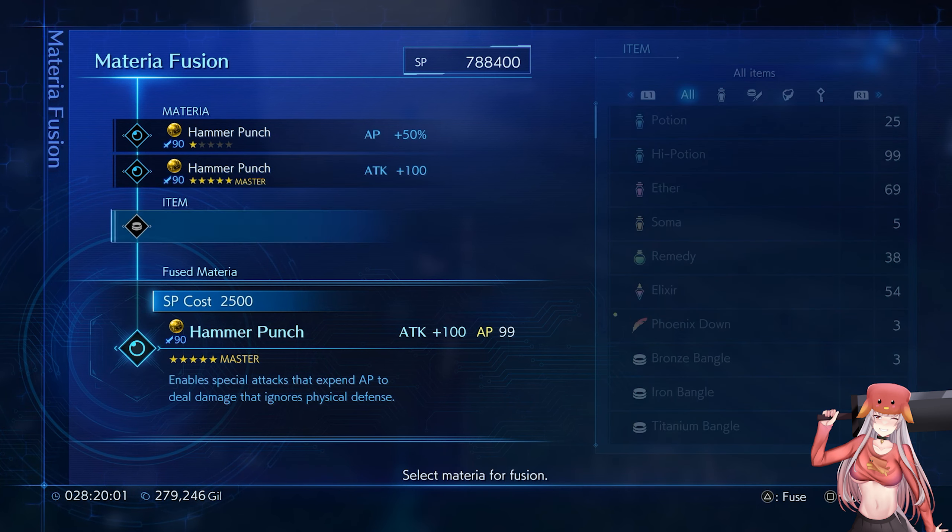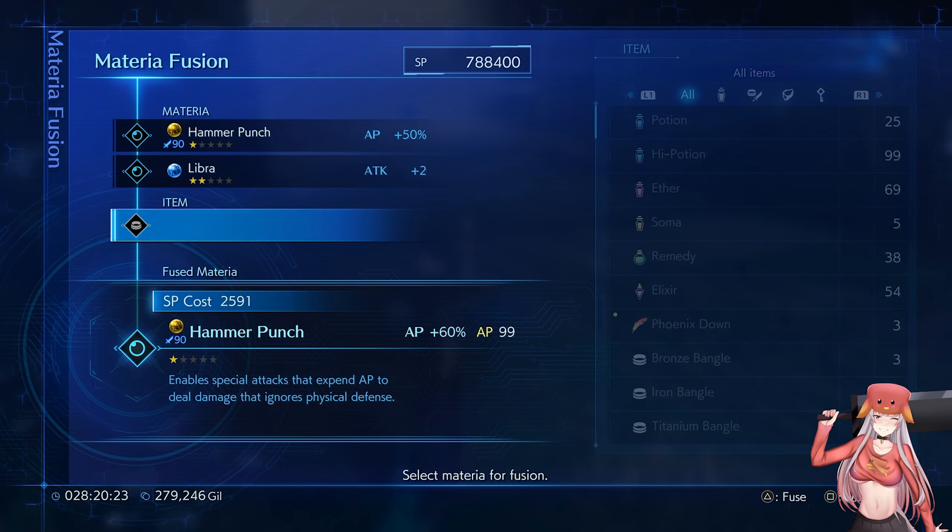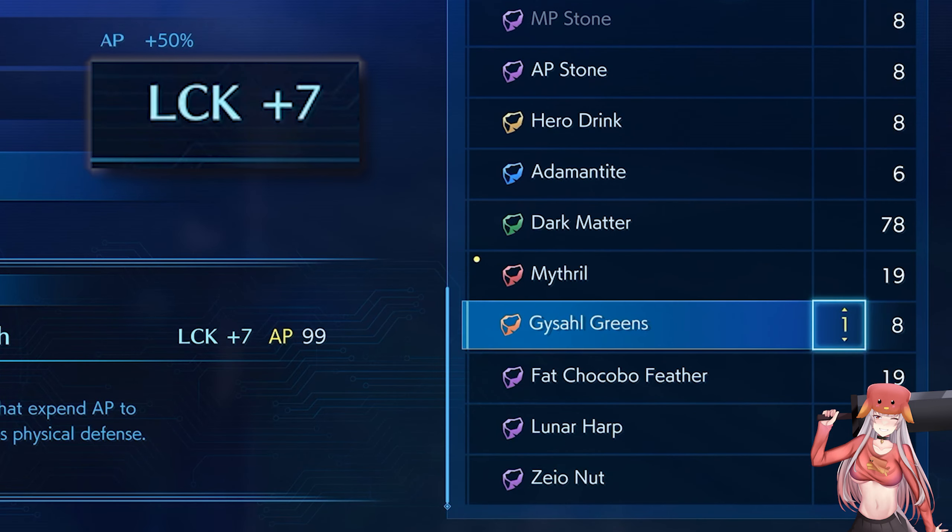For example, fusing this punch materia with another of the same kind, or with a Libra materia, will retain its type. From here we just add in the correct item,